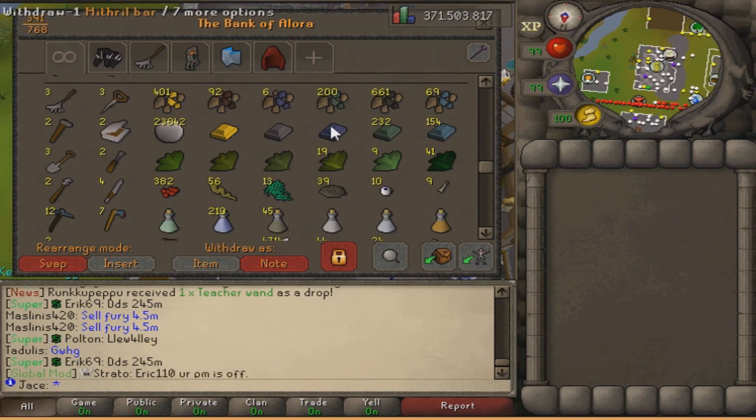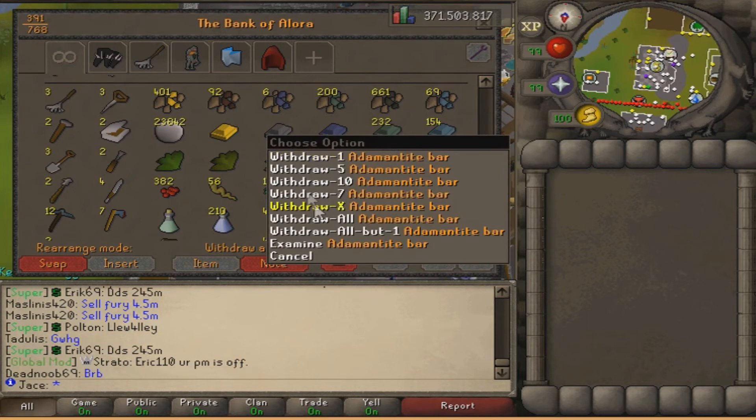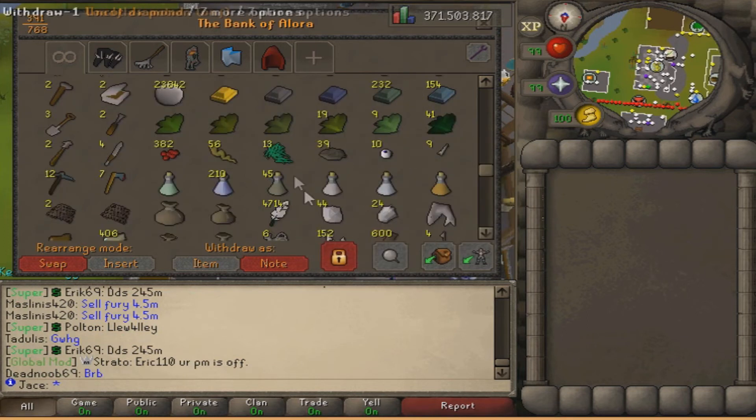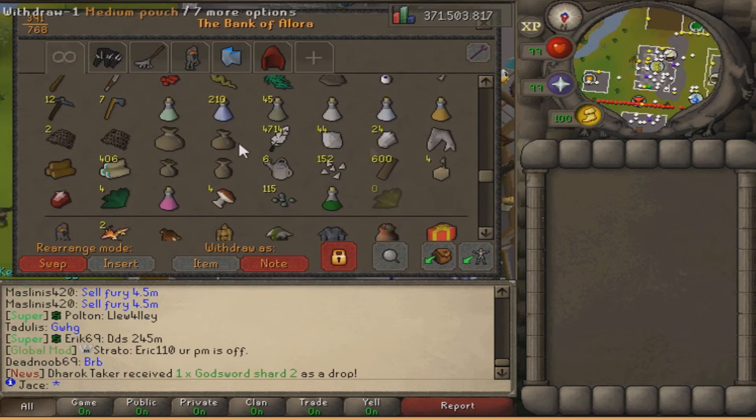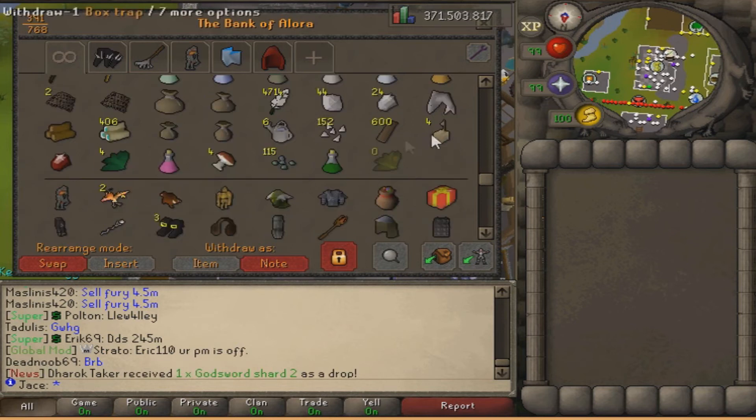I have some raw mithril bars and some addy bars to do darts. I have some stuff to do potions that are important. I kept some stuff just to fill space like magic logs and pure essence - not really gonna use that but why not. My last crystals to do the stamina potions - nothing much to see here.